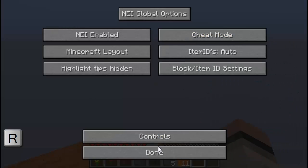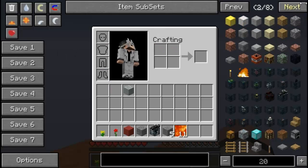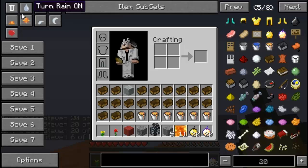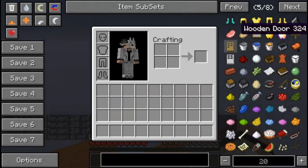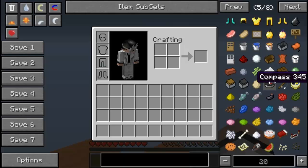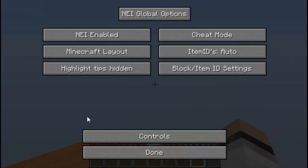In cheat mode you can either spawn an item or check its crafting recipe. Let me hold Shift and click on the trash can — everything is now gone. To check the crafting recipe of a compass, just scroll up to it and press R, and it'll show the crafting recipe without spawning it. The key R activates the recipe. Let's go to options and check out utility mode.